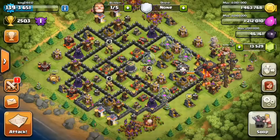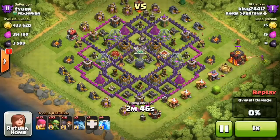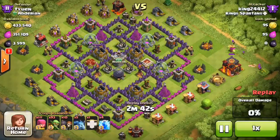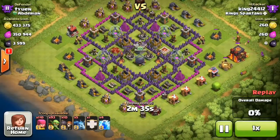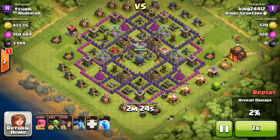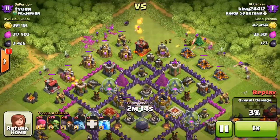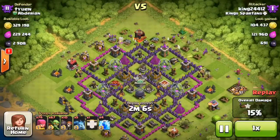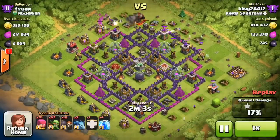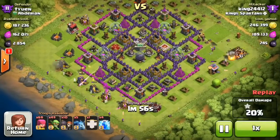Last raid — found a town hall snipe with all the loot on the outside, I could not pass this up. I dropped five or six archers on that town hall and then spread archers around the base to take out a few outside buildings. I like to be cautious and wait until I get about half the town hall down before dropping troops around the base, so I don't draw out a clan castle and make it harder to get the town hall later. Dropping goblins — doesn't look like anything's coming out of the clan castle, so that's good. We already got the town hall, so we get the Crystal 1 bonus — only about 65,000 of each, but definitely worth it.